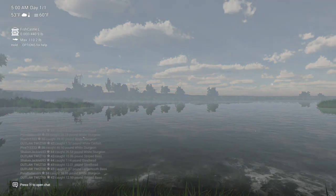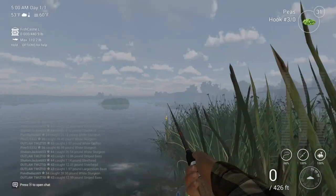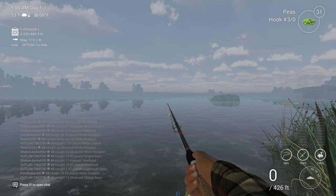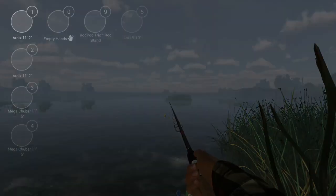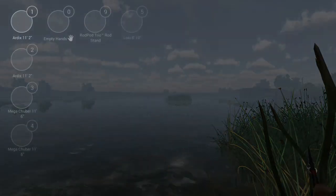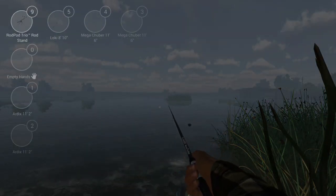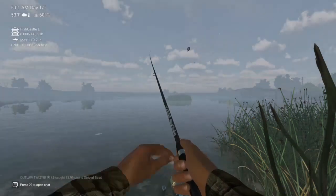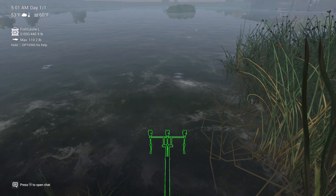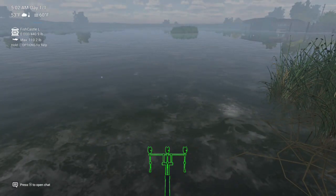What you want to do is you want to go right over here into this corner. You want to set up your rod stand. My rod stand is going to be a rod pod trio — it's a three-rod stand. Set it up right there. And my fish net is the Fish Cast Large.